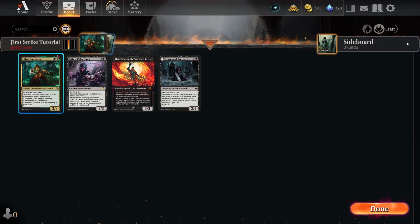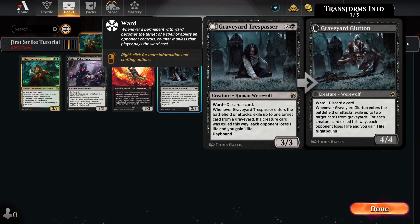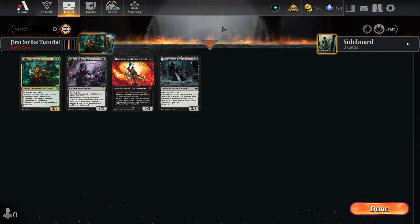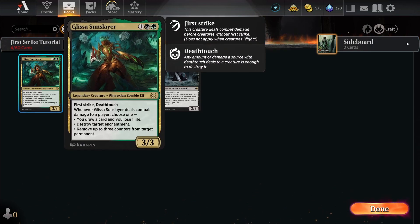Same thing if all three of those creatures blocked Glissa. To kill Glissa by blocks, you would need a minimum of four blockers — and one of them would have to be a 3/3. Glissa only has three power, so she would deal one damage to Biting Palm Ninja, one to Gix, and one to Graveyard Trespasser — that's all the damage she can deal, killing those three. She doesn't do double damage. Whatever the fourth 3/3 is would then deal damage to her and kill her, because she would have dealt no damage to that fourth creature.